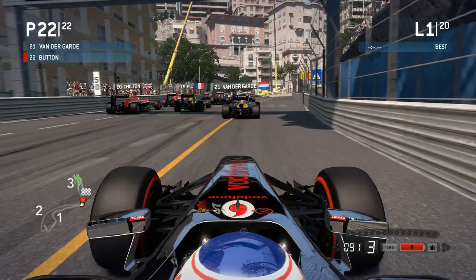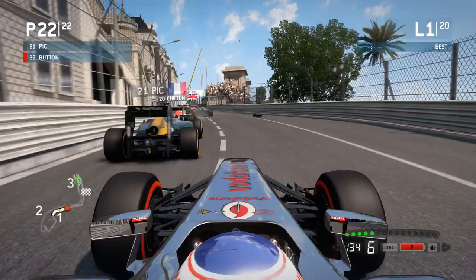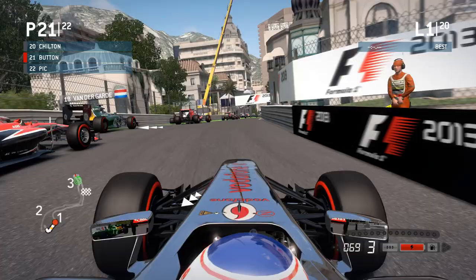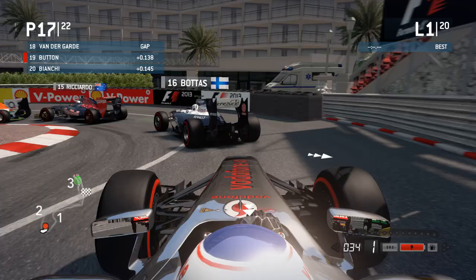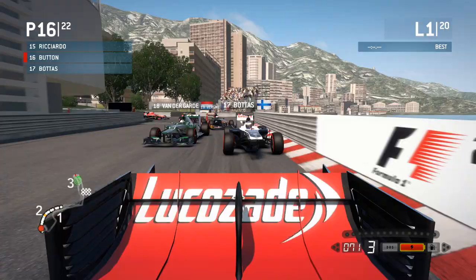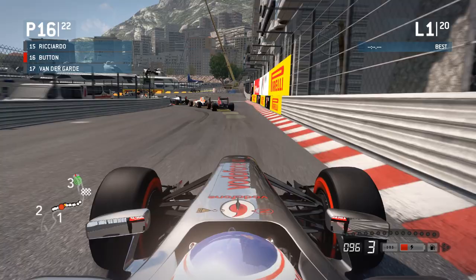We are 22nd — how many positions can we make up into turn one? No damage seen as yet as we negotiate turn one. There's Shao Peek with damage — we'll go around the outside of him and Max Chilton as well. We've gained two positions. Down the inside of both Marussias now, and down the inside of a few more drivers. There's a Williams of Bottas that's lost his front wing completely. We're up into 16th place already.